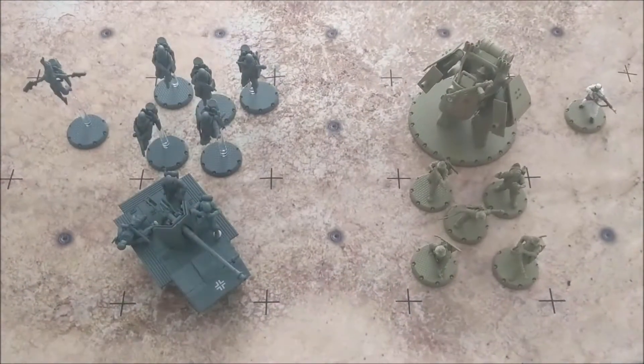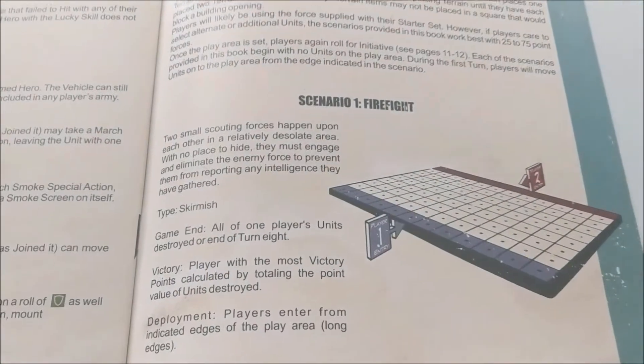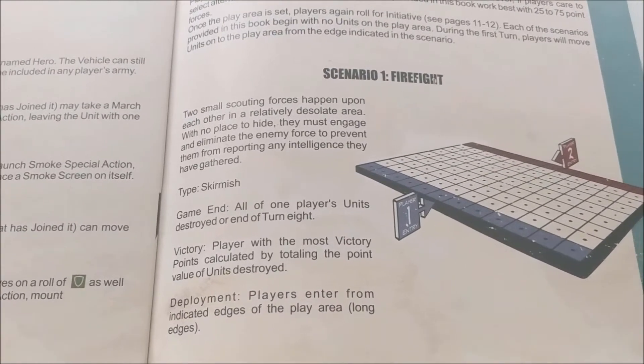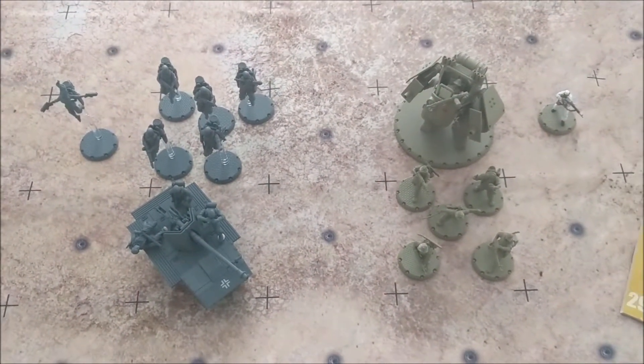Those are the two forces facing off today in our first ever DUST 1947 battle report. We will be doing the scenario Firefight out of the starter rulebook - just a normal skirmish with two opposing forces deployed on opposite sides. The scenario doesn't require terrain pieces, but we will be putting that on the board anyway to make it a little bit more interesting.